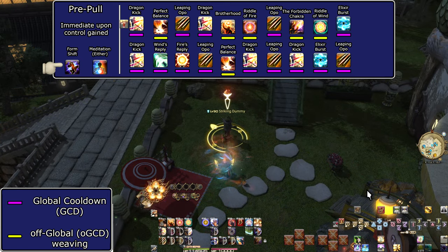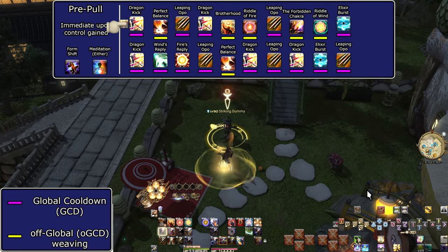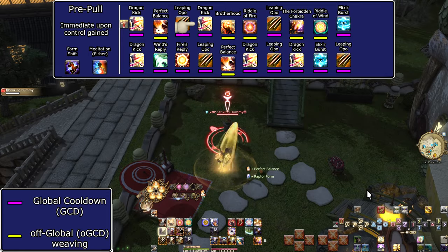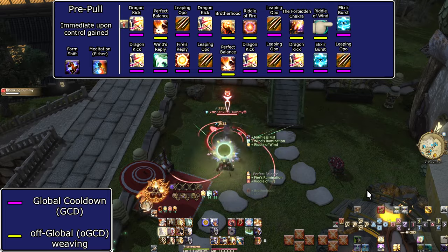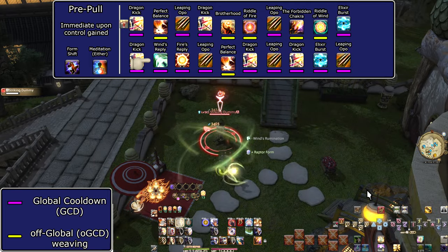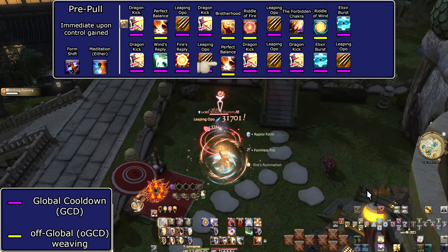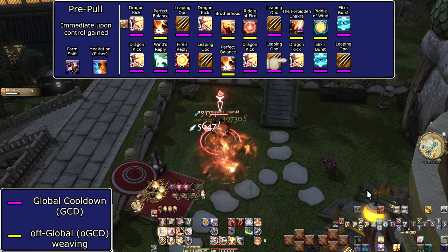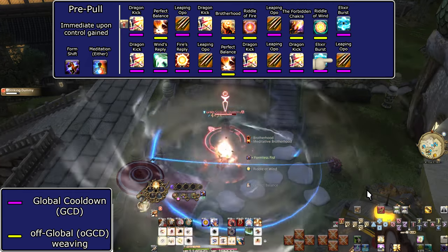Pre-Pull: Meditation and Form Shift. Dragon Kick. Perfect Balance. Leaping Opo. Dragon Kick. Brotherhood. Riddle of Fire. Leaping Opo. Forbidden Chakra. Riddle of Wind. Elixir Burst. Dragon Kick. Wind's Reply. Fire's Reply. Leaping Opo. Perfect Balance. Dragon Kick. Forbidden Chakra. Leaping Opo. Forbidden Chakra. Dragon Kick. Elixir Burst. Forbidden Chakra. Leaping Opo.